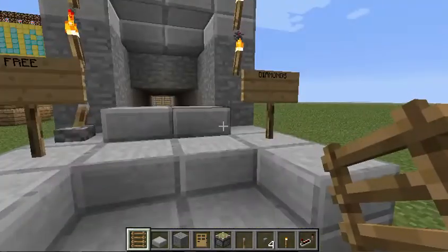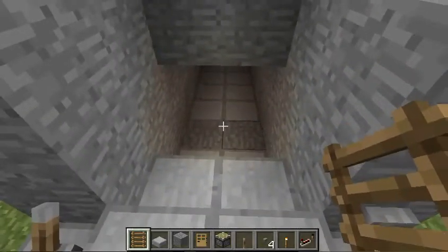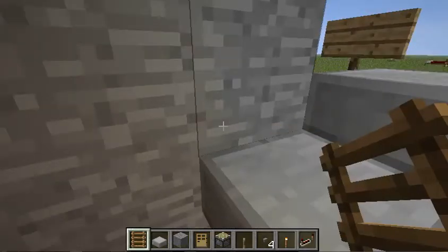With this house, I put signs that say three diamonds. What you can do is trick them and make them just run there and think there's diamonds — but there's something right there.